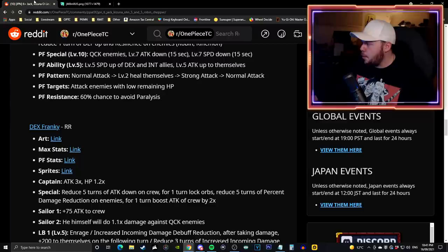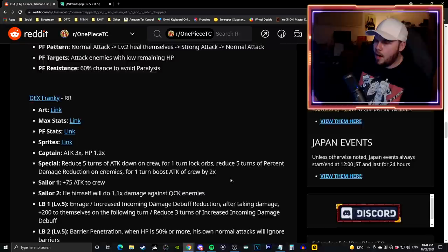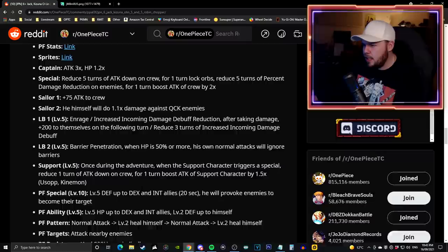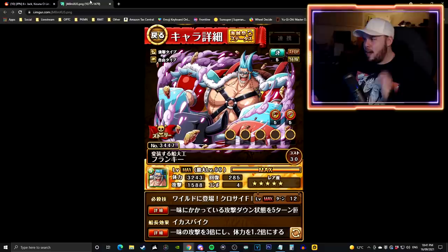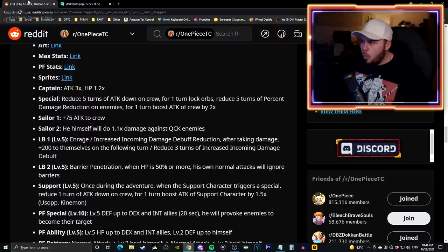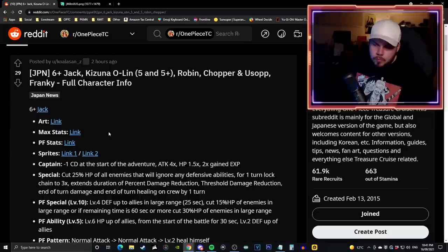The last new unit is DEX Frankie - DEX powerhouse free spirit with great artwork. On a 12 turn cooldown he reduces 5 turns of attack down, locks orbs for one turn, reduces 5 turns of rainbow shield, boosts crew attack by 2 times for one turn, and deals 1.1 times additional damage against quick enemies. His support to Usopp or Kinemon removes one turn of attack down and boosts the supported unit's attack by 1.5 times. One pattern with all these new Onigashima Straw Hats is that their support abilities only remove debuffs by one turn, which is a bit annoying compared to what we're used to.